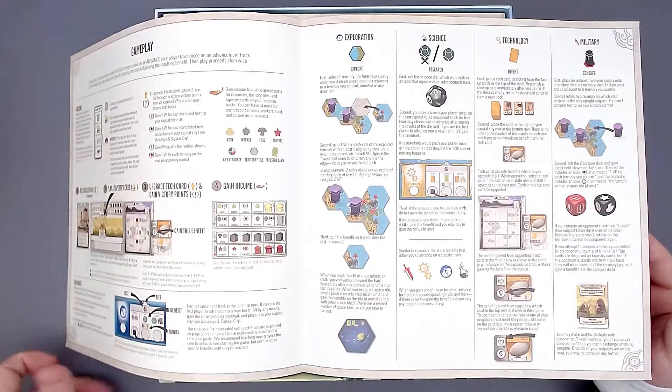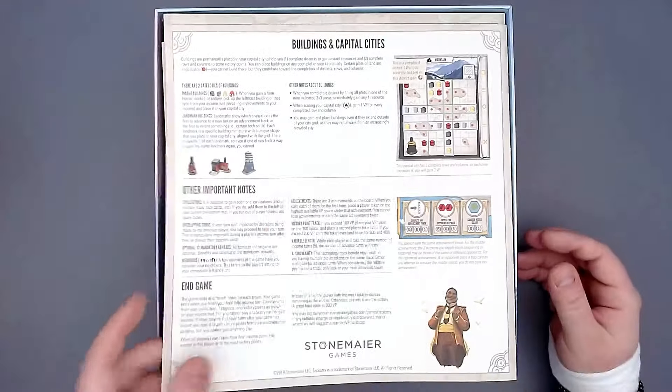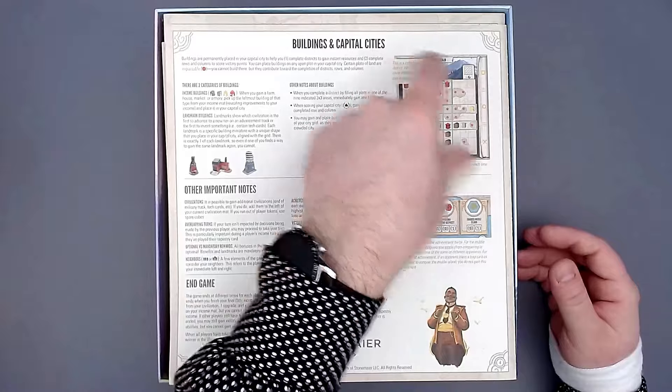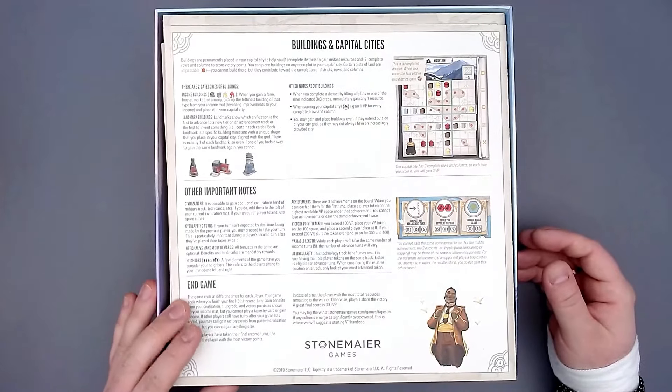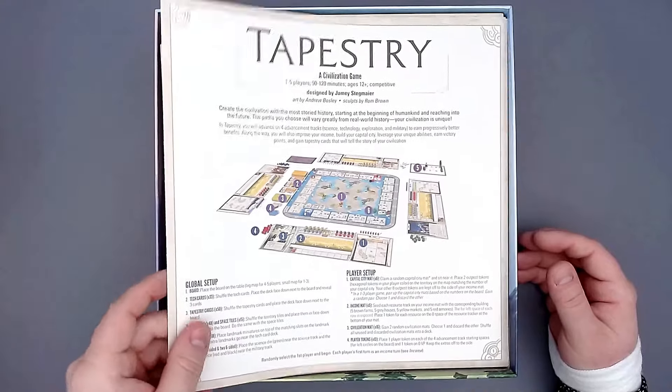There are a lot of images here, really well laid out. It tells you how to build your cities, and that's already it. It's a pretty elegant game — simple rules but quite a lot of strategy.